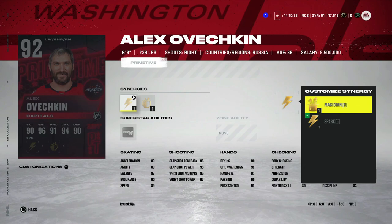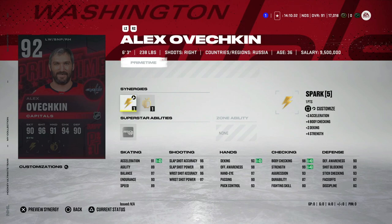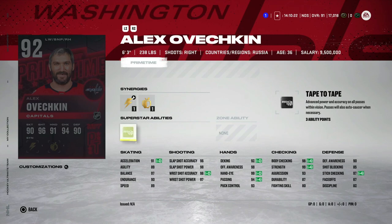We're starting with the 92 Alex Ovechkin as he got another prime time. He's leading the league in points at 36 years old — unbelievable. He's got Applesauce and Spark, which gets his speed to 89 — that stays the same — but acceleration goes up to 91, and his shot and everything else is basically perfect. If you pull one of these Ovechkin cards, even if it's untradeable, save it. If you packed him tradable, try and sell and get his X-factor, because his X-factor is becoming out of control.